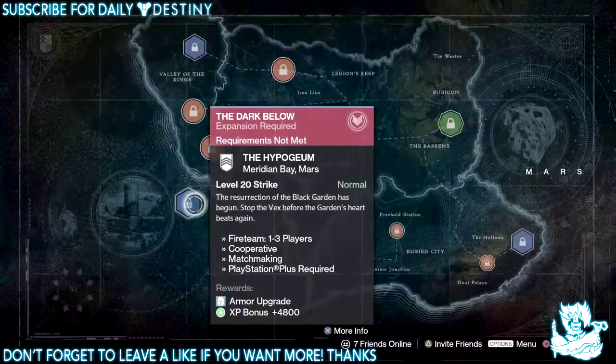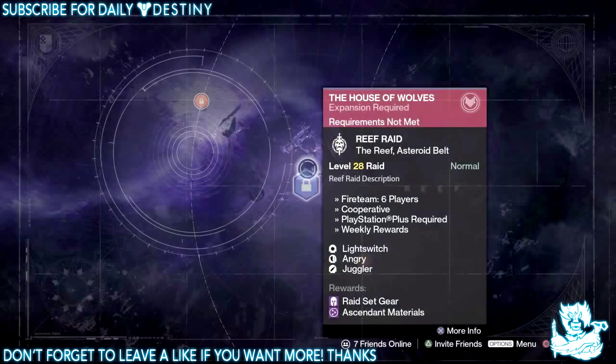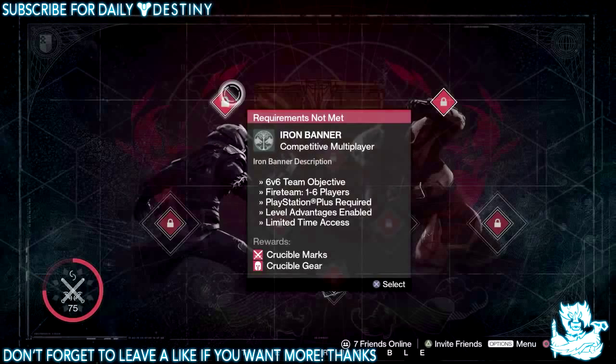On Mars we have a new strike requiring level 20 called the Hypergon: 'The resurrection of the Black Garden has begun — stop the Vex before the heart beats again.' On the Reef we have a new raid requiring level 20 which currently has no description.